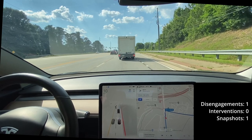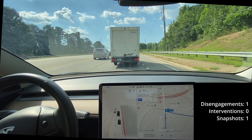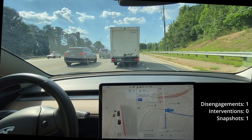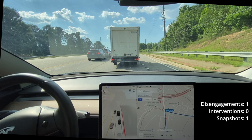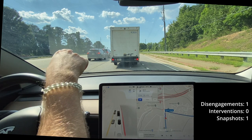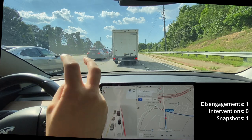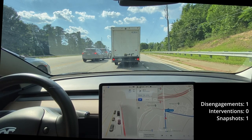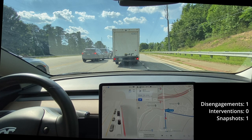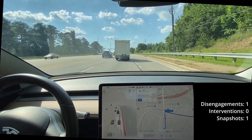I'll be covering that turn exclusively in its own separate video. I'm surprised it's not trying to go around — it is a very tiny space, but we do have the space. There's also no blinker. FSD typically does not put a blinker on for these lanes that you can just choose — basically anytime there's a lane choice, it doesn't use its blinker, which I don't think is cool. Anytime we're switching lanes or doing a maneuver to get onto a different road, we need to use a blinker. You can see here it just goes over.